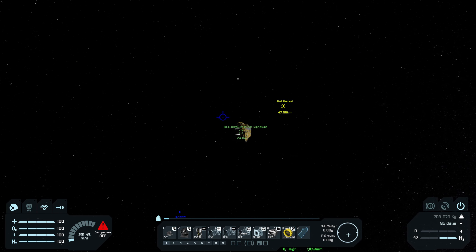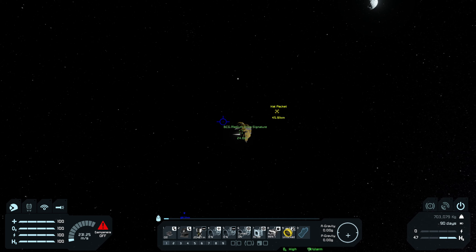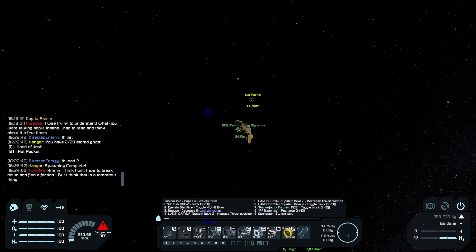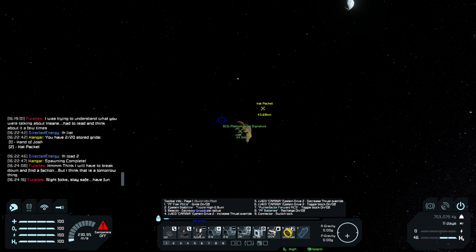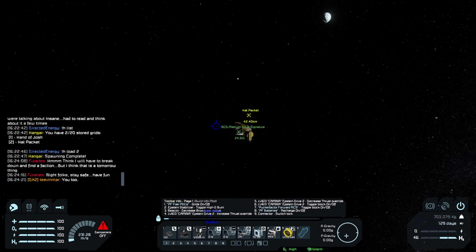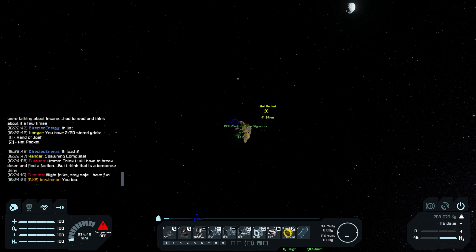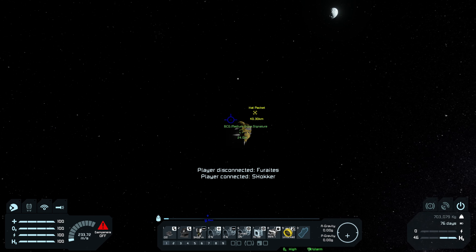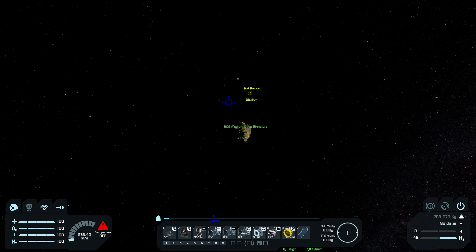I have only one criticism of Pucker Factor and that is it desperately needs more RCS thrusters. No it doesn't — I've been spoiled by Hand of Josh. Hand of Josh can do like 3G on just RCS. Do you know how inefficient that is? The only reason I wanted it is so it could pick things up on RCS on a moon if I needed to. Back in my day we had one RCS thruster between the entire family and even then we were lucky. What, like when you were young — 20 minutes ago?